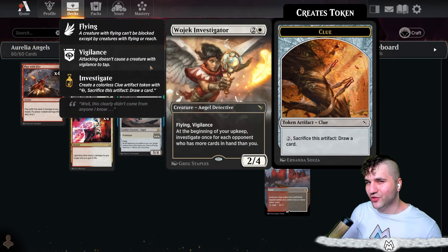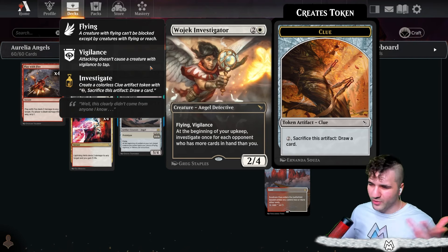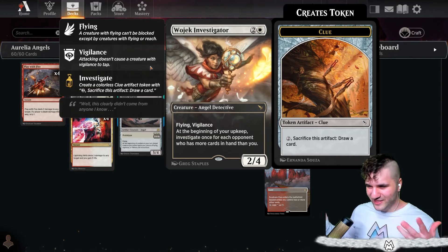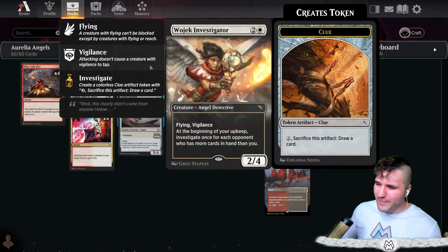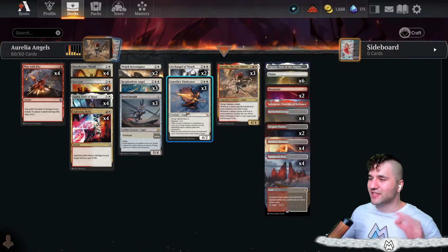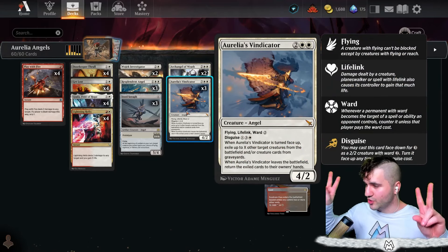We need a board because with Aurelia you need three creatures to attack, so you have to commit to the board. Doorkeeper Thrall is an early creature with flash and flying — really cool. I have the Wojek Investigator; I can't lie, that New Capenna angel that draws you a card immediately is a little better, but this is a new card so we're going to run it and give it a fair shake. It's got flying and vigilance, but the investigate is a little spotty.